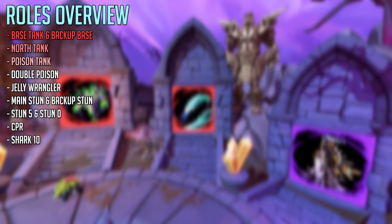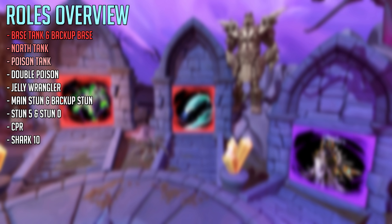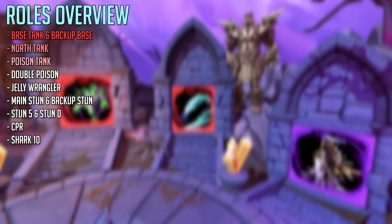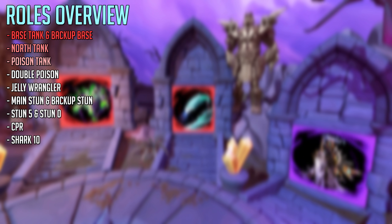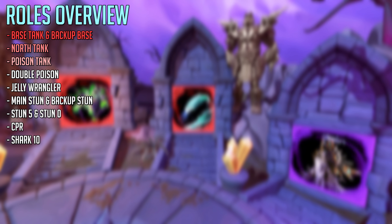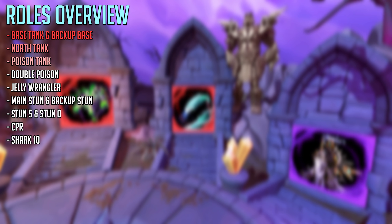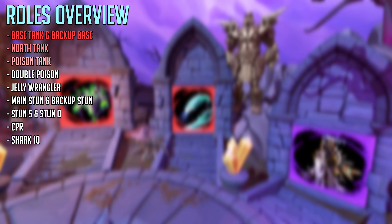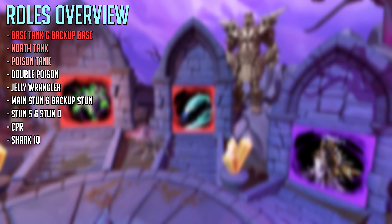All the main roles are on screen now. The ones in red are the harder ones, especially for beginners. The white roles are simpler and can be done while just being a DPSer. We have the base tank, backup base, north tank, poison tank, double poison, jelly wrangler, main stun, backup stun, stun 5, stun 0 — which don't actually stun — and CPR and shark 10.